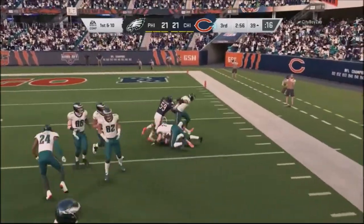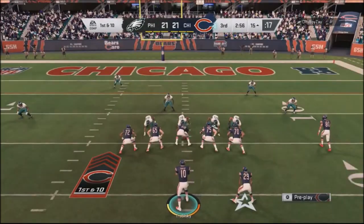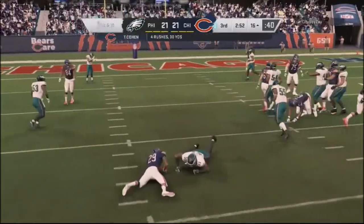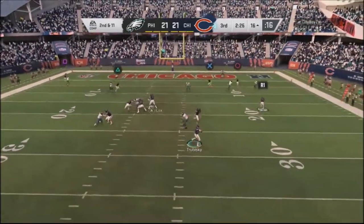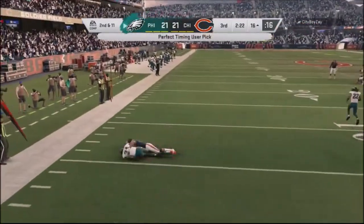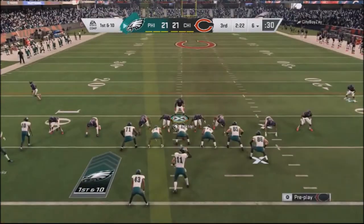I'm in the red zone now, feeling pretty good about the situation — an opportunity to get back into it. I go with a nice little run play, stay conservative, but he clicks off and gets me. I go back to the halfback shark play and let go of the ball late — his defensive back jumps on the wheel route. I should have looked at that route quicker because that was the right read. I give the ball right back to him, and we're just trading interceptions back and forth.